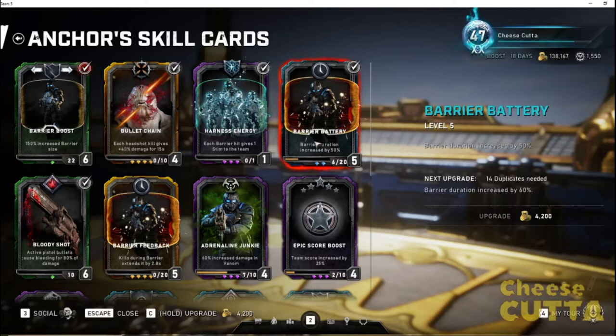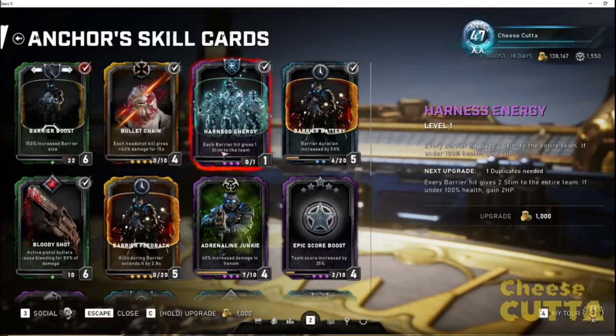One of the big new cards from Operation 5 that I really like is Harness and Energy — each barrier hit gives Stim to the entire team, and if you're under 100 health it gives HP. Mine's only level one and it's been hard to get it to drop, but it goes up to two Stim and probably all the way up to six Stim. This can save master runs. You pop that barrier in front of a Guardian, elite Drones, a Mulcher Scion — anything like that — and everybody is going to get Stim, and they're going to get it fast, on top of all the additional damage.